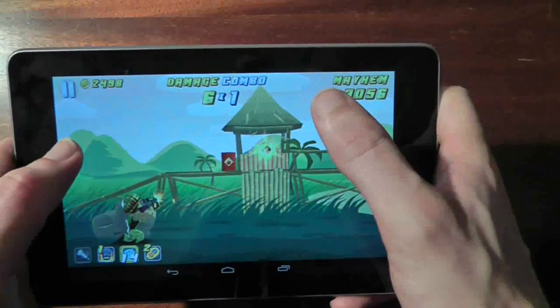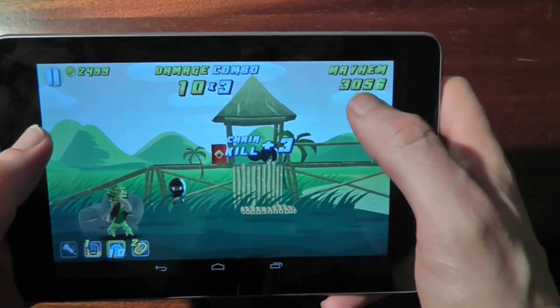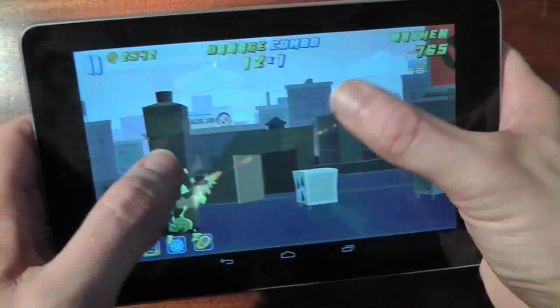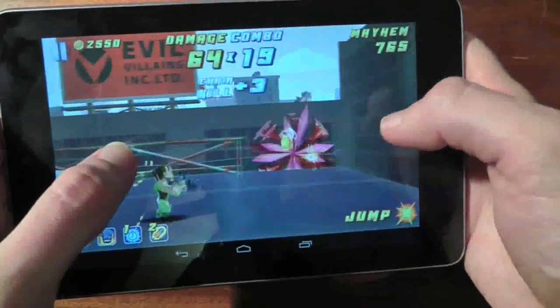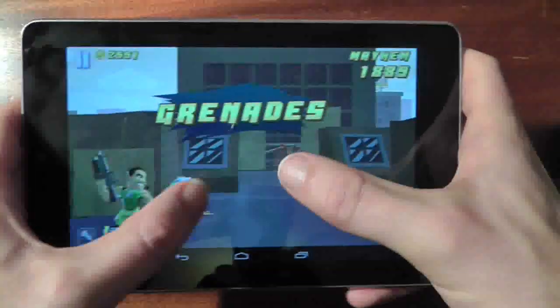Each of the classic mode levels lasts about 2-3 minutes, so it's fantastic snack-sized gaming. And yet again the 7-inch size of the Nexus is perfect. On a smartphone it's too small to shoot accurately at stuff. On larger tablets your thumbs can't reach the middle of the screen, but on the Nexus all the proportions are absolutely spot on.